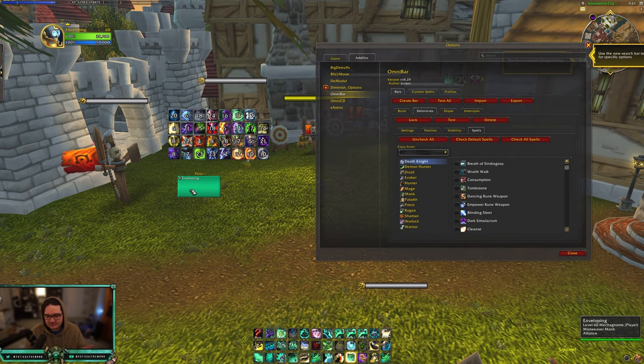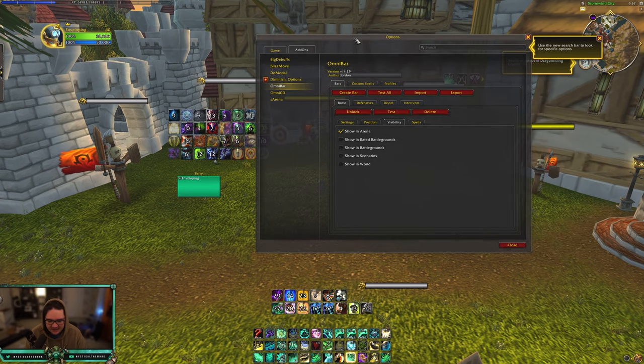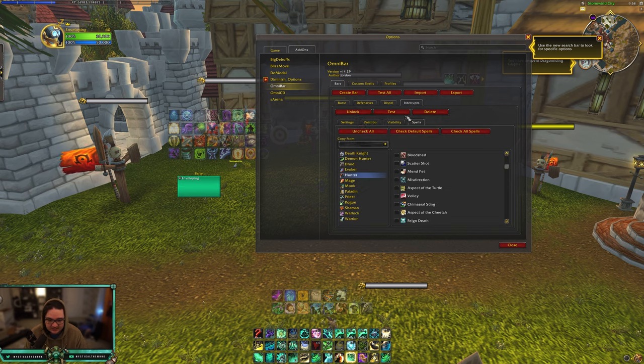For defensives I do the same setup — go to spells, uncheck all, and just go into each one and track what I want. I also have burst cooldowns set up similarly, close to the interrupts. From a healer's point of view, I'd recommend tracking bursts and interrupts first — that way you know Incarnation is up in a minute, so I need to make sure I have Life Cocoon ready, or Serenity is up soon. Defensives are good to track too because healers are like the quarterback of the team — you have a different point of view on the arena.